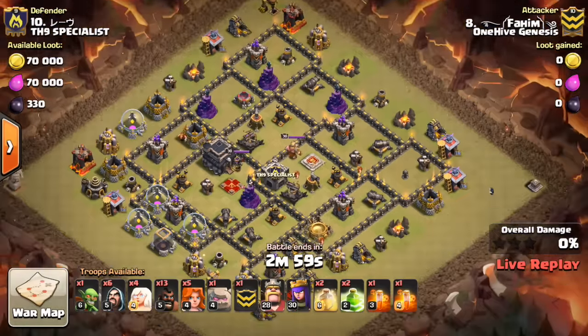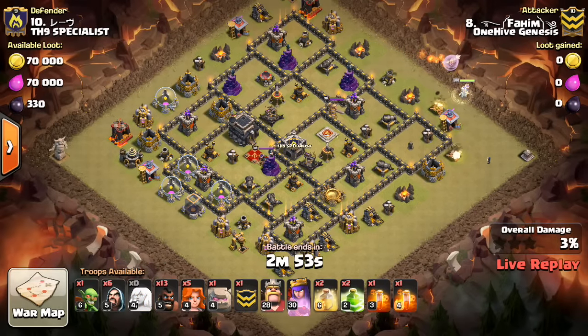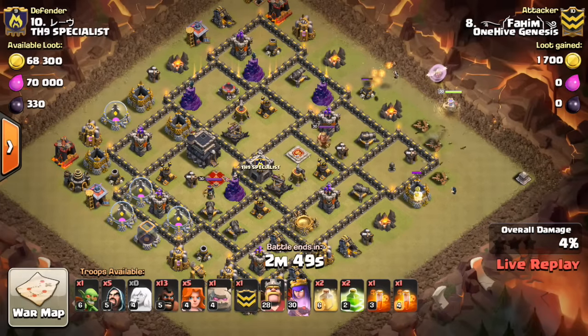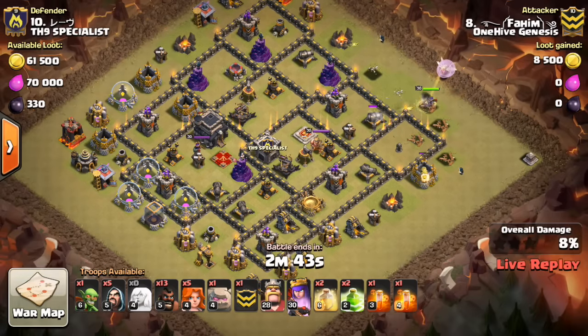Alright here we go, we got Fahim going live and got into this one nice and early, so you guys are going to see the whole thing. Taking a look at this one, we have a Wizard going down — looks like a little bit of a Queen Walk. I actually helped him with this plan, so I should know what's going on a little bit more. I gave him a few tips for it.